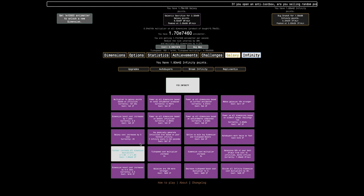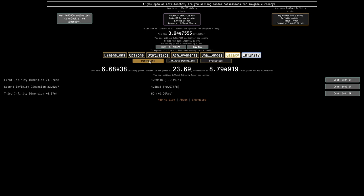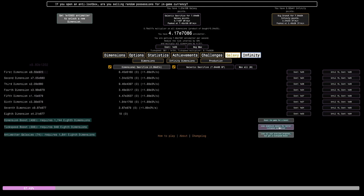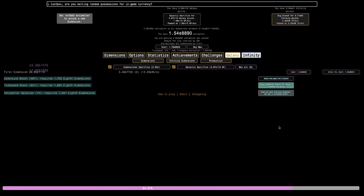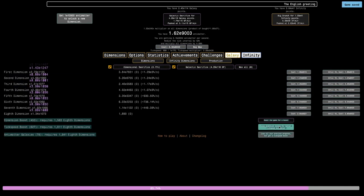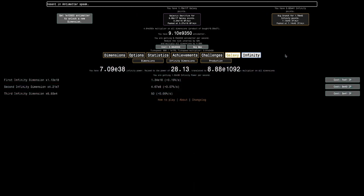I'm back like 25 minutes later and I can get this upgrade — that's like the big thing, and there's nothing else I can get. It's pretty nice to have this upgrade; it'll make a 25-minute run as powerful as a multiple-hour-long run. It looks like I'm only getting about the same amount of antimatter as before, but I'm going to be getting more infinity points because of the infinity point doubler, and that's definitely going to help things.